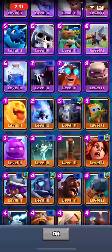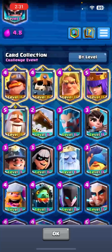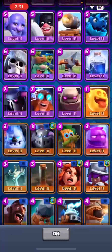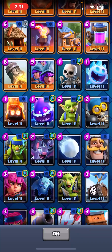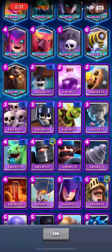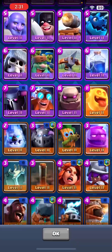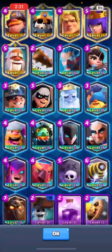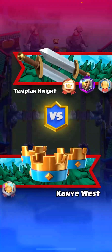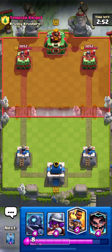Of course, I want to try to pick counters for her, as well as some cards that can push with her. I guess I'll go zap, bat, for more of a cycle, and one last card to kind of help cheapen it up. I'll go musky and let's go ahead and see what this says. Apparently not going to be the best deck, but we'll just see how it goes.